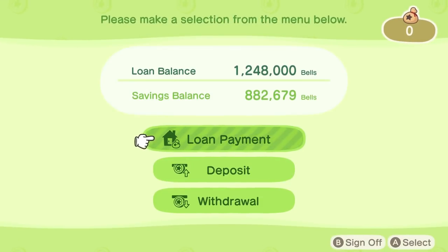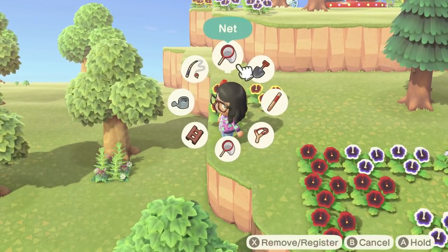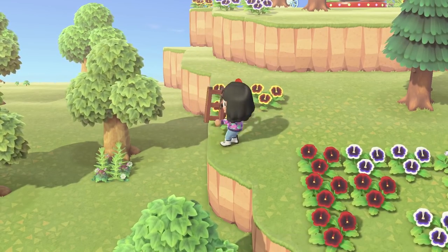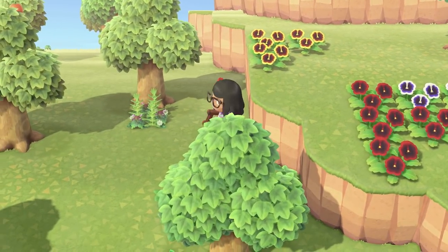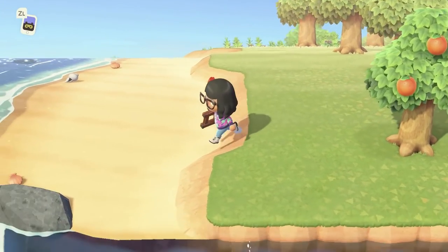Make sure you have 10,000 bells in your pocket. If you don't already have that money, focus on making it first. Then explore your island and look for a glowing spot in the ground. One appears every day, so be careful not to miss it — and keep in mind that if you don't have the right tools yet, it could have spawned out of reach.